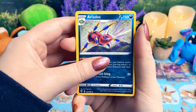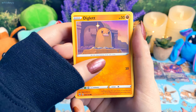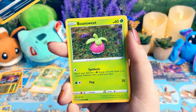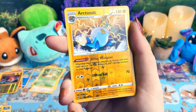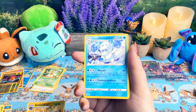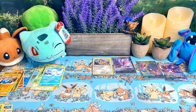Alright, we got an Ariados, Familiar Belle, Rose Tower. Look at this Diglett — oh my goodness, I don't think I've seen this, he's so cute and determined. Hand Pour, Spin Arc, Bounsweet — very cute — Dunsparce, Reverse Holo Arcdizzle, and a Galarian Darmanitan. Oh my goodness — if you saw my last video, you'll understand.